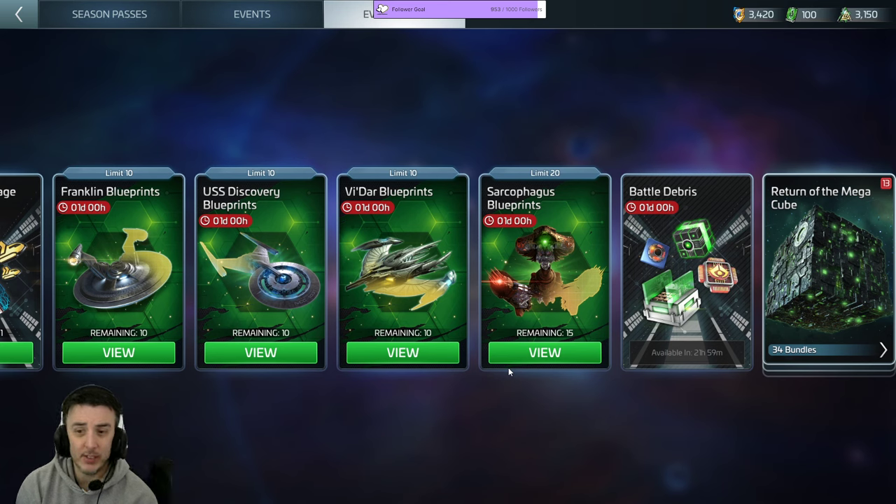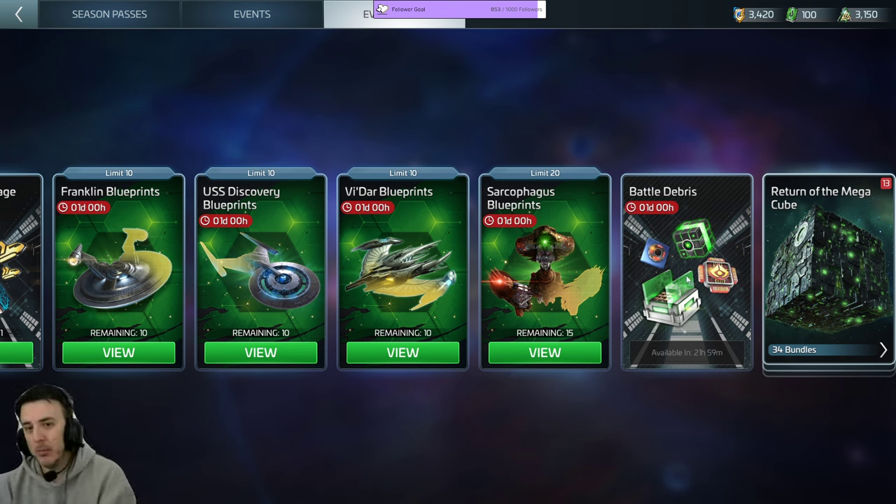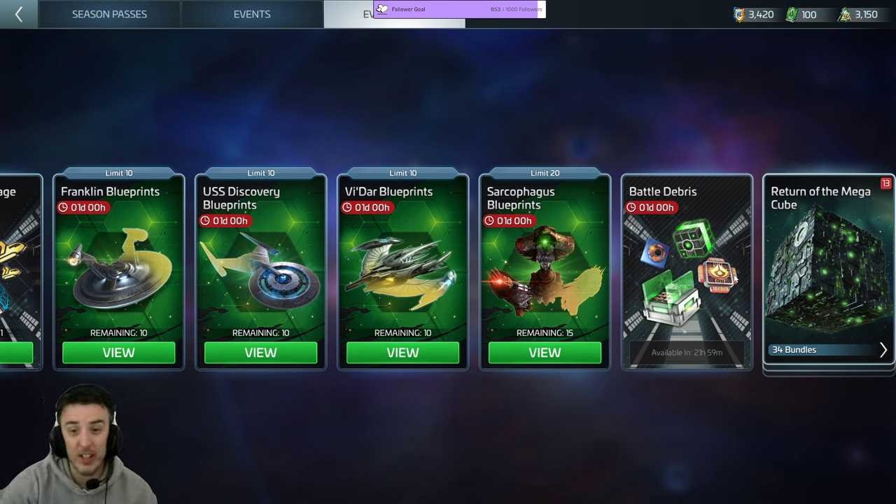It would be nice to have some clarification — maybe just update the picture to explain all the items that are available, maybe even go so far as to have an info button to explain all the things you can get and what your chances are of them dropping. I know I'm asking for too much, but there's got to be some attempt at accountability.